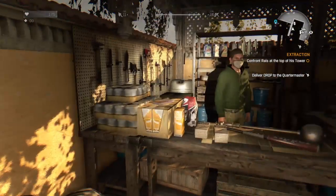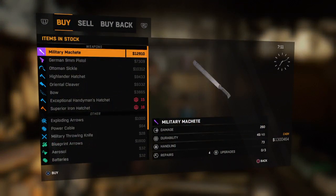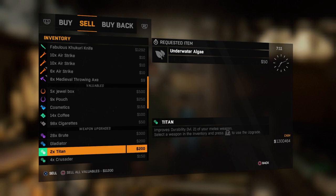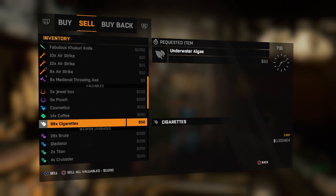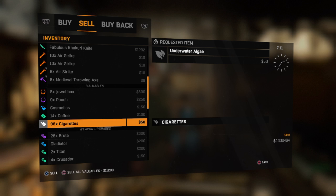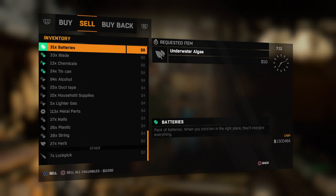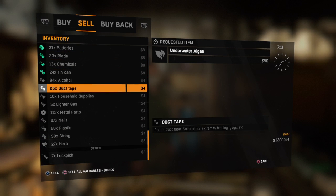Basically what you're gonna do is come to a trader right here, go to sell, and make sure the requested item is not bolter tissue. You do not want to sell them for 2,000 bucks right off the bat. You want to have a little bit of money already, enough to buy a few.